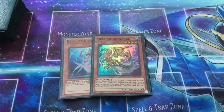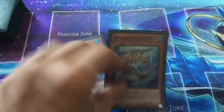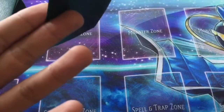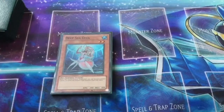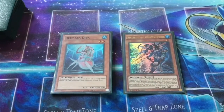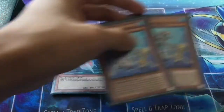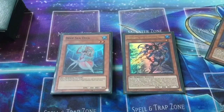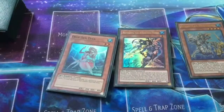Alright, so for the first combo, all you're going to need is one copy of Deep Sea Diva and any water in your hand. I just chose Abyss Pike, but this is a combo that's pretty much known to a lot of people. So you have the Normal Summon Deep Sea Diva — this is a good first turn combo to make — and Special Summon Neptibus the Atlantean Prince. Now, this is very important: you're going to want to activate Prince's effect to send one Atlantean Dragoons to your graveyard to add one to your hand. So this is what your hand looks like right now.